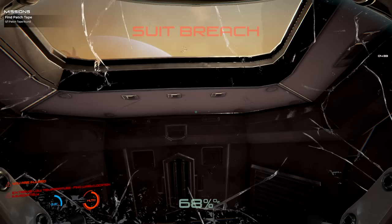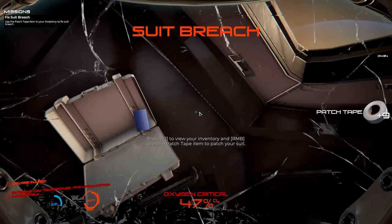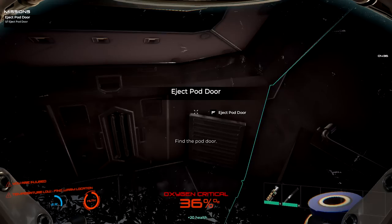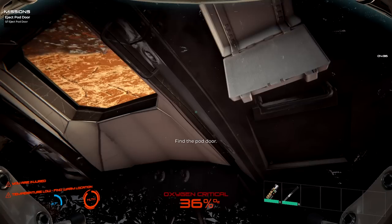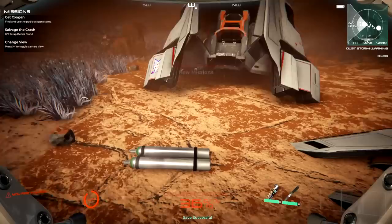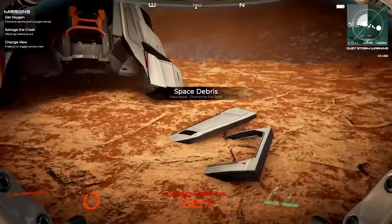We find ourselves crash-landed. It's time to do some work. Your suit has been breached - patch that up right away. Inventory: patch. Use your health - vitals are low, bandage your wounds. All right, we're all good. Everything's okay. Oxygen is a little critical. I do have tanks on here somewhere but I don't know why I don't see them.